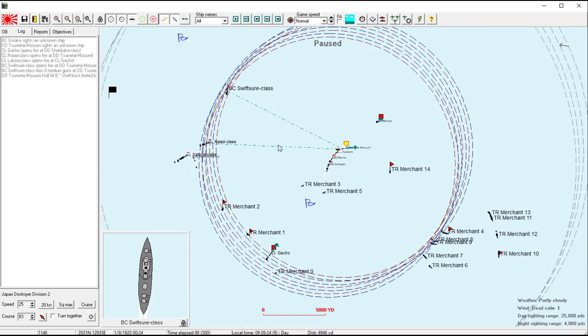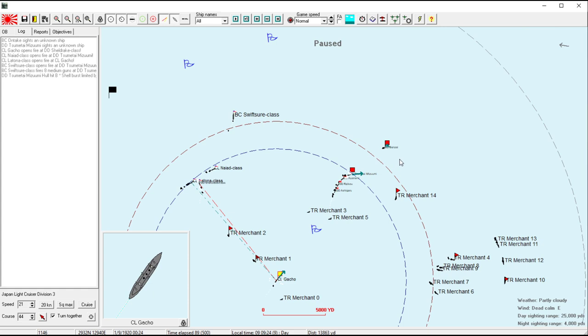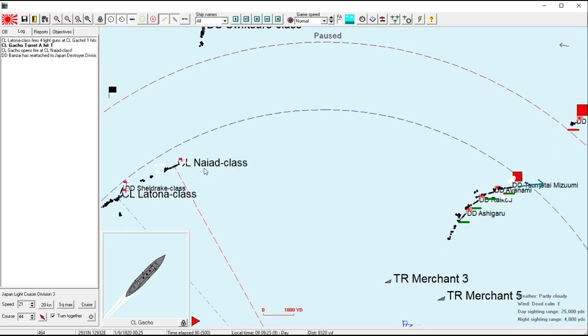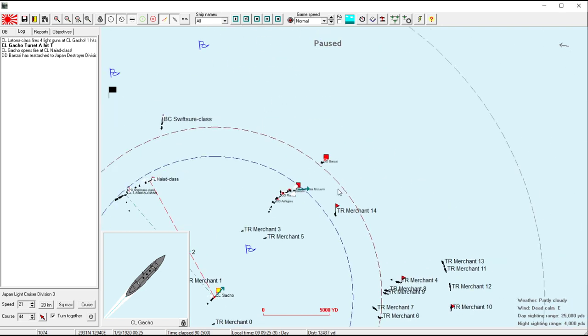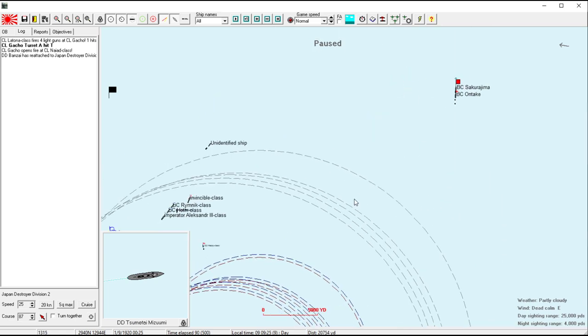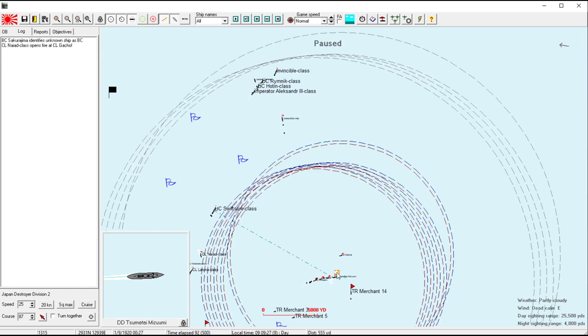The merchants are going to have to swim in the water for a bit — we'll fish them out at the end of the battle, assuming we win. We were doing okay at least against the Naid class. My hope is that we can lead them away from the transports and then turn south into the destroyers. Can we get lucky?